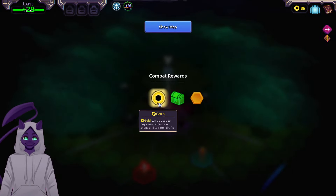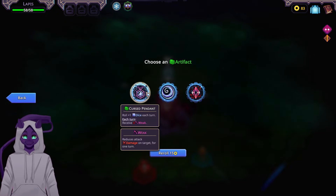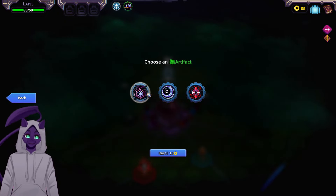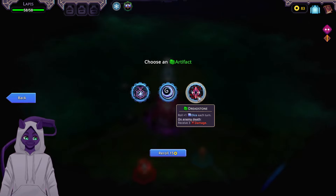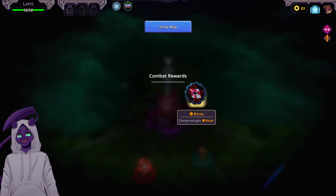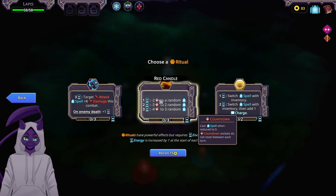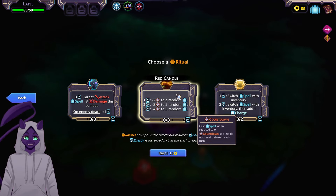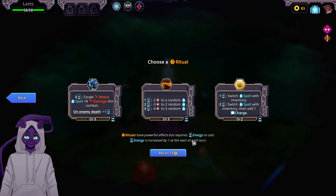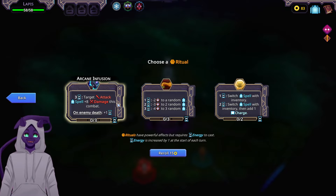Obviously we can get better spells. We heal, grab that, and get to choose a ritual — there are our ultimates. Options: each turn gain four weak and roll an extra dice, or on enemy death reseal three damage. I don't think rolling extra dice is bad because I roll so many as it is. Another option: switch spells inventory and add a charge, or use a three-target attack spell for plus eight damage this combat on enemy death.